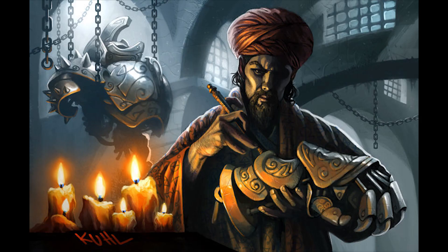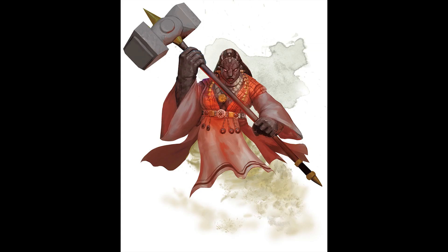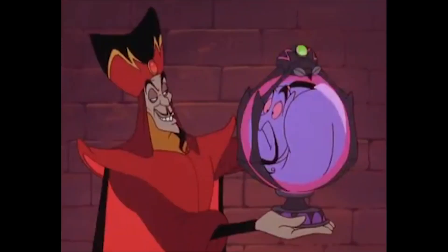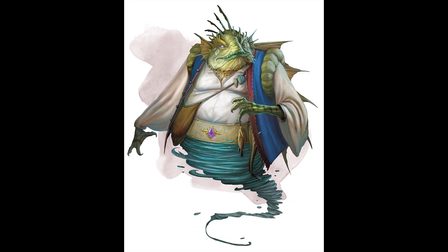They can even bind genies into objects at much higher levels. The type of object that works best is a reflection of the element of the genie: earth genies do best in bone, Afridi are best bound into metal objects, while Jhin favor materials that are light and airy such as silk or delicate orbs of crystal. Marids are probably the most difficult to imprison, but shells, coral, and pearls work best.